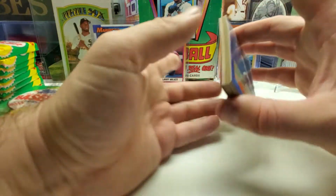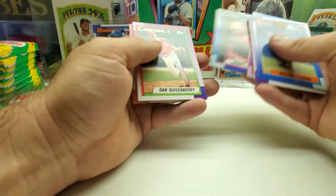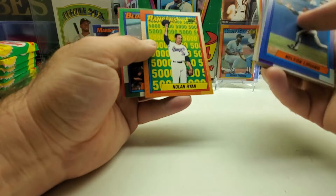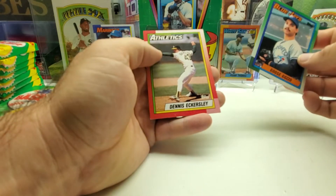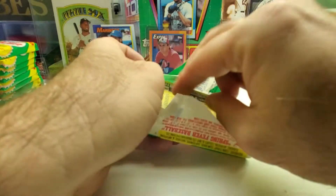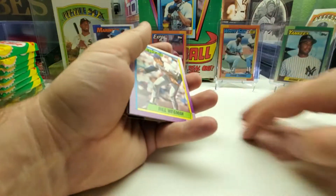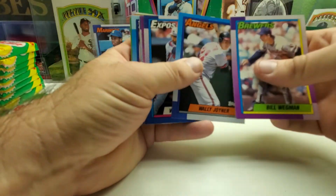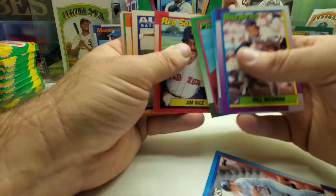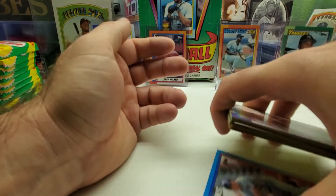One we haven't really seen much of is the Griffey. Joe Oliver, Danny Martinez, Keith Hernandez, Hal Morris, Nolan Ryan 5000 with the Rangers, and Dennis Eckersley to end that pack. Wally Joyner, John Dunston, Brett Butler, Jim Rice, Mike Scott All-Star, Dave Clark to end that one. A piece of gum right there — hard piece of gum. Two packs left of the third stack.